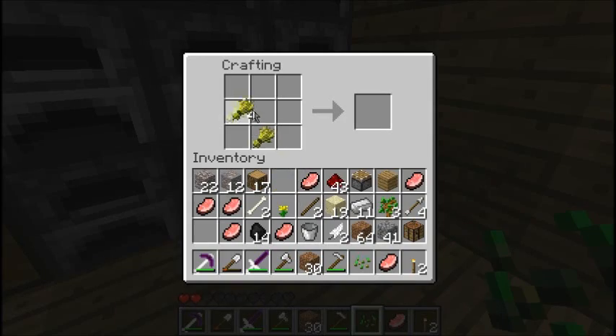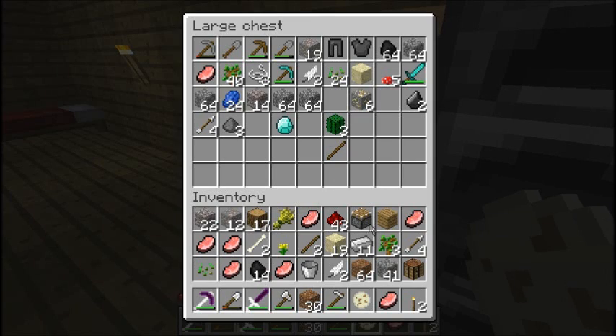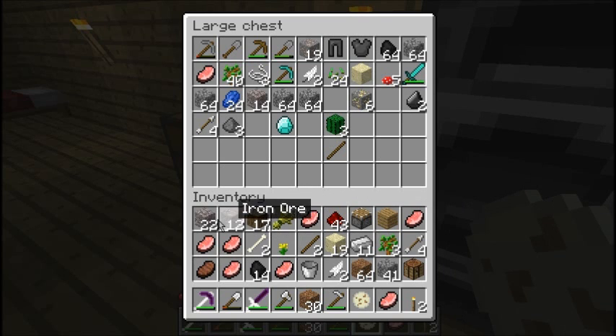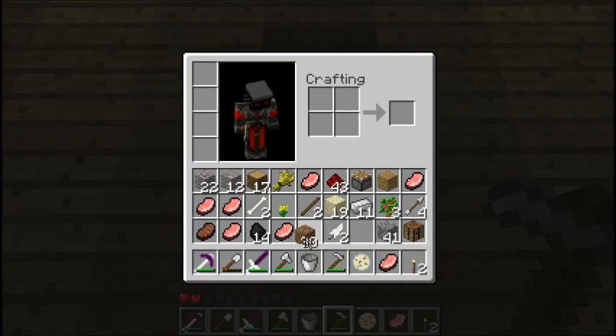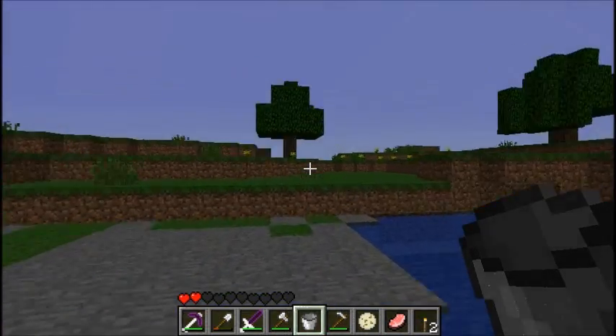What we've gotta do is put some hay in a circle. And there we go — we've got... what is this? A tortilla? What could a tortilla possibly be used for? Anyway, we'll put that in the chest for now. We've also got our cooked pork. The last thing we needed was the bucket of milk. Let's go find us a nice cow — we'll name her Bessie and then we'll milk her.